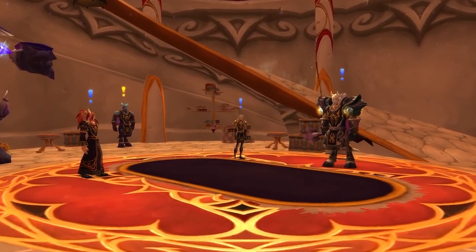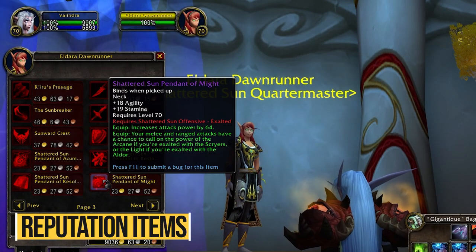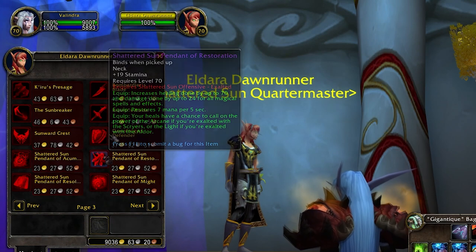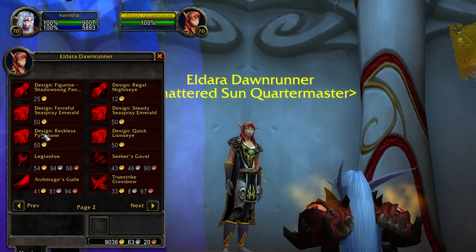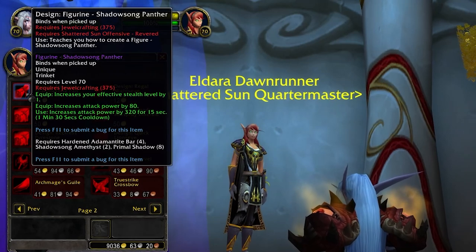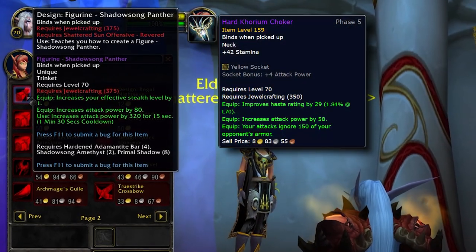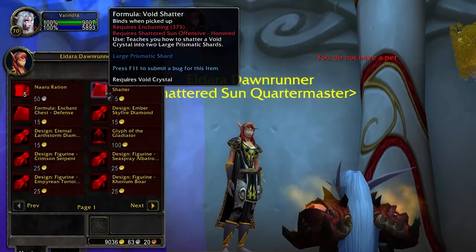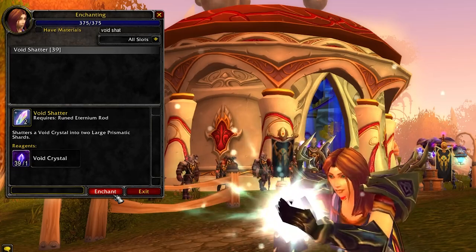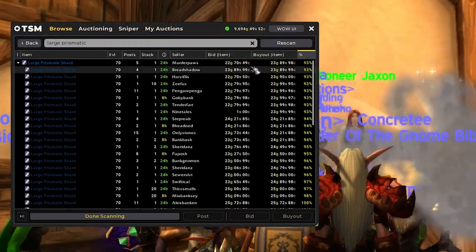The other reason you want to be doing dailies every day is to unlock powerful gear and recipes from the reputation vendor. Most notably, there are the Shattered Sun neck pieces — one for every role — and if you're still rocking something from Phase 1 or Phase 2, this is probably an upgrade. There's also a very nice shield at Exalted, but most importantly there are recipes. A lot of jewelcrafting stuff, including a trinket that's a buffed version of Bloodlust Brooch. There's also Void Shatter, which transforms one void crystal into two large prismatic shards, bringing much needed balance to those prices.